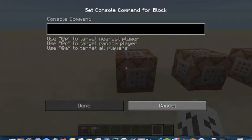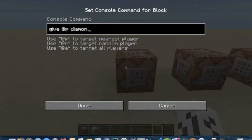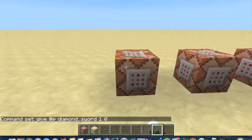Let's get started. The first thing you're going to need to do is write: give @p diamond_sword 1 0. That means: give the nearest player a diamond sword — the one is for one diamond sword — and an item data value of zero.